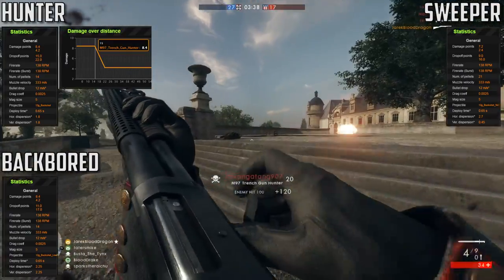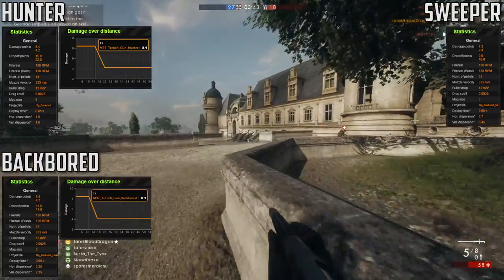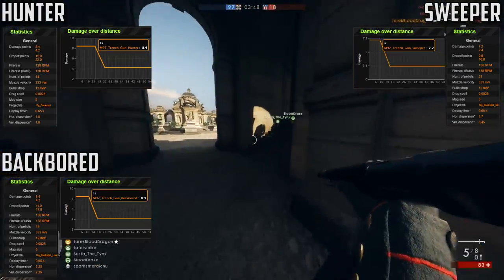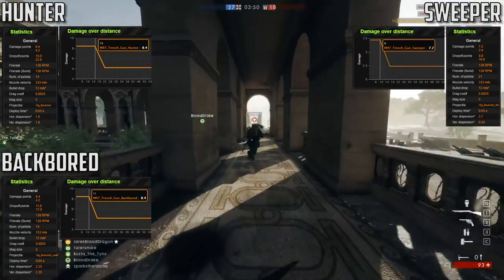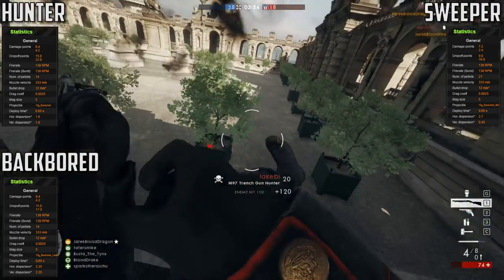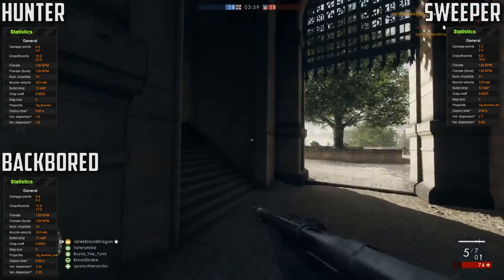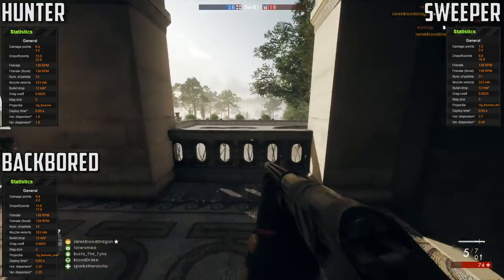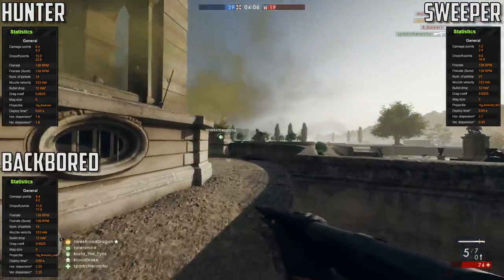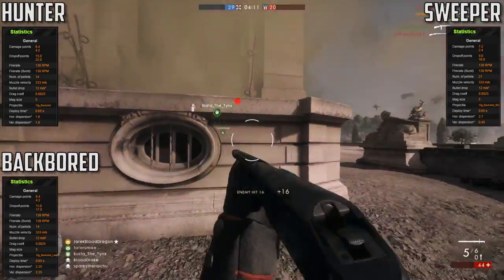The Hunter variant has the most range, doing its full 8.4 damage per pellet up to 15 meters away. The Backboard is runner-up, doing its full 8.4 damage per pellet up to 11 meters away, and the Sweeper is in last place, doing its full 7.2 damage per pellet up to only 9 meters away. The Sweeper does have something on its side though — both the Hunter and Backboard variants only shoot 14 pellets per shot, whereas the Sweeper shoots 21 pellets per shot.